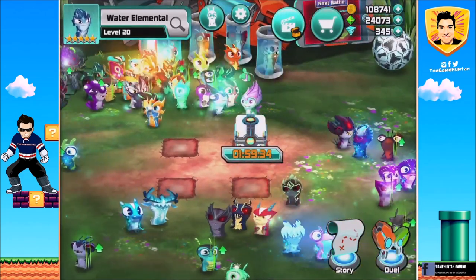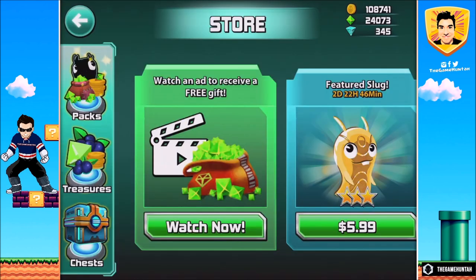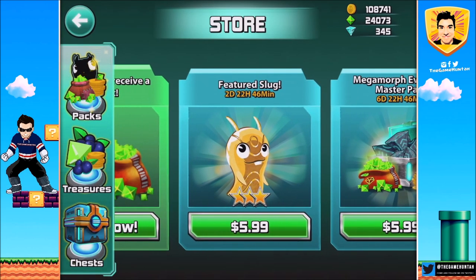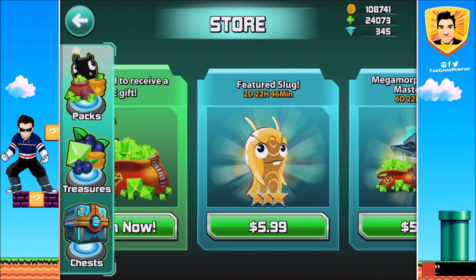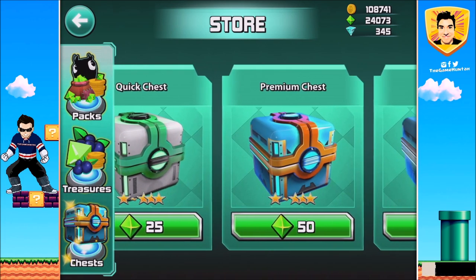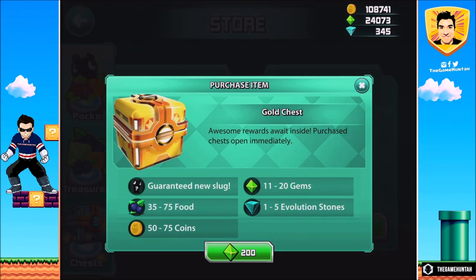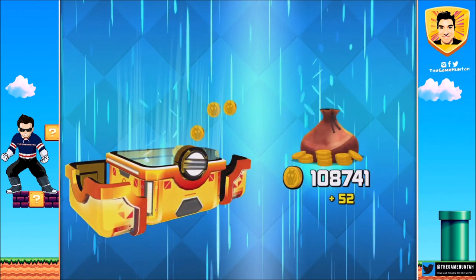Let's go to the store over here. Look at that! The future slug of the day is Midas. Sweet! For the chest, we need to get a gold one if I'm not wrong. I think the gold one will give us a guaranteed new slot. This is exactly what we were looking for!